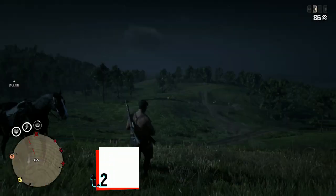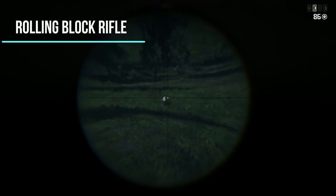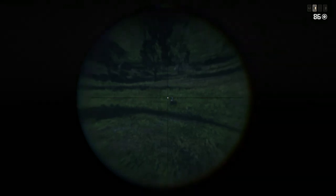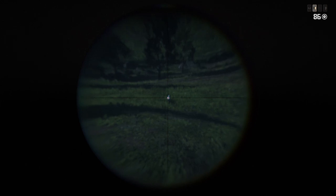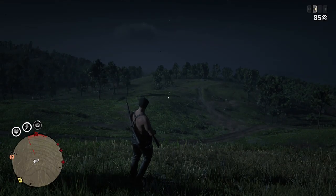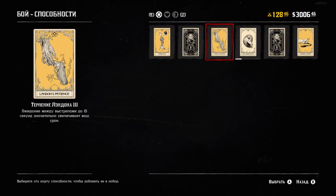Let's start with sniper rifle testing. I'm going to test how many body shots it takes to kill a full HP target from a long distance. Let's start with the Rolling Block Rifle using express ammo. I have no abilities for extra damage, so let's try to shoot — you can see I'm shooting a full HP target and it still stands.